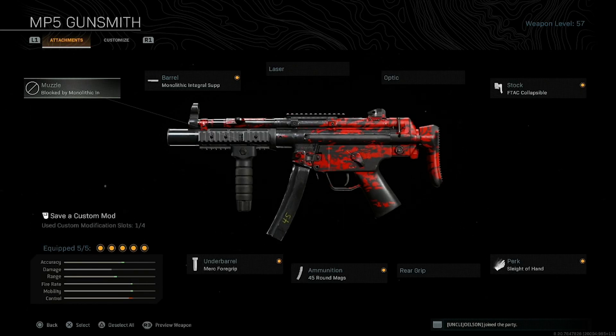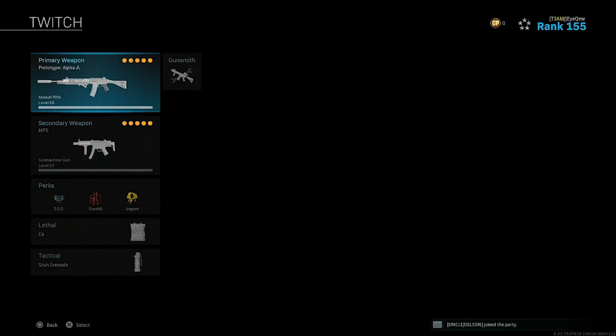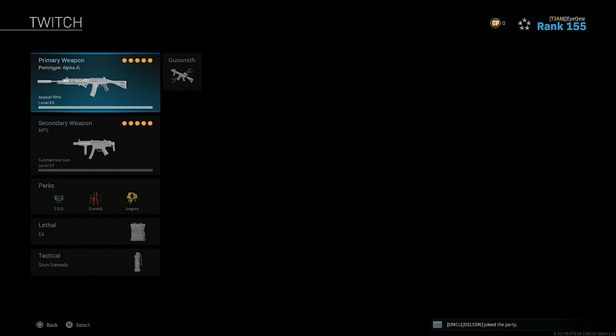And then on the MP5, it's just my normal MP5 class: Monolithic Integral Barrel, Merc Grip, 45 Mag, Sleight of Hand, and FTAC Collapsible Stock. It's insane up close. I don't want to spill too much about the gameplay, but this is actually what I get the final kill with for the W. So definitely stick through the gameplay, watch all of that, and use this for yourself. But overall, the entire class setup is crazy — give it all a try. Let me know how it goes for you, and if it does help you, leave a like. Let's hop in the gameplay.